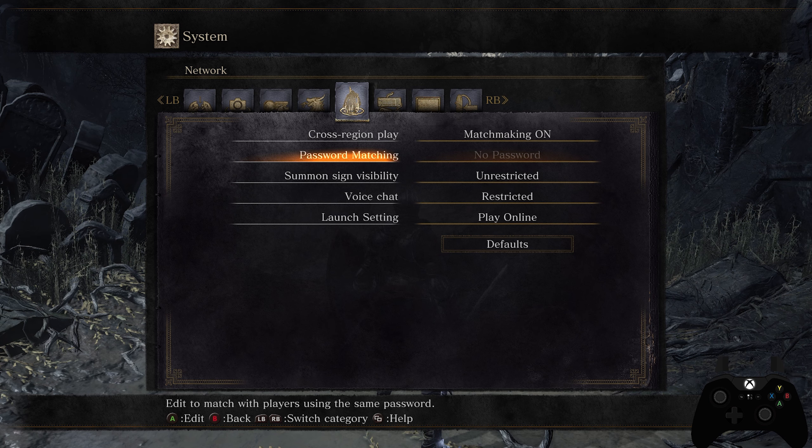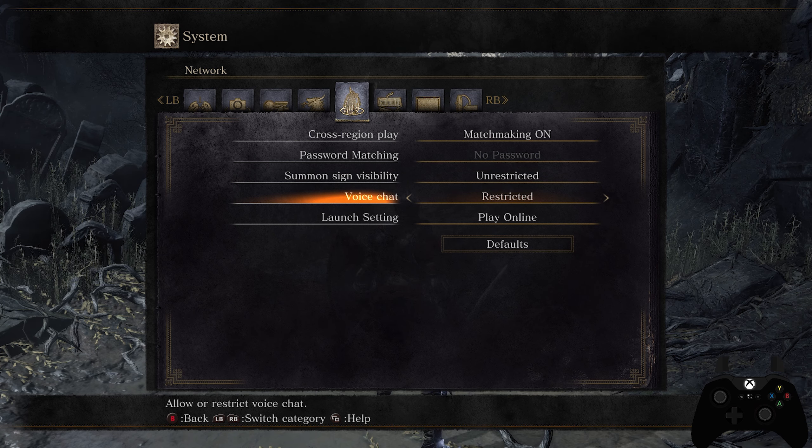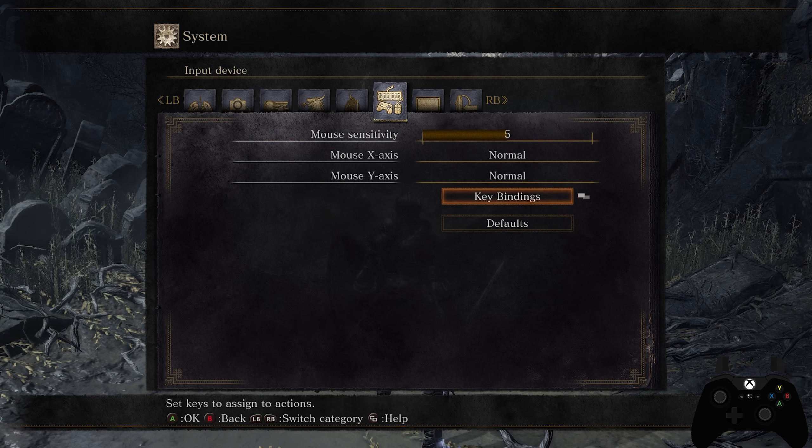Password matchmaking is for playing with friends. If you both enter the same password, you'll only see each other's summon signs. You can give two friends a password, have them both lay down summon signs, and a third friend picks both of you up. Summon sign visibility set to unrestricted allows everyone to see your sign. Voice chat is restricted — it only works with summoned phantoms, which I don't use.